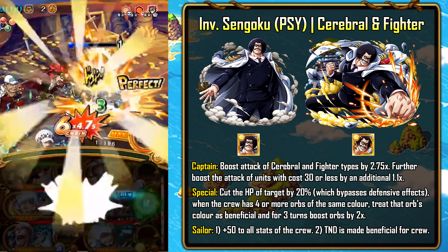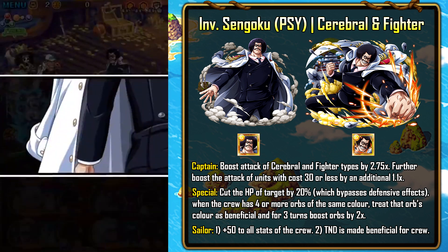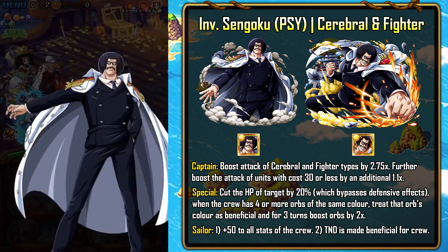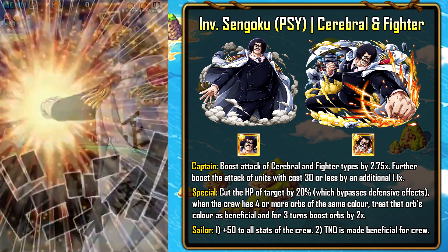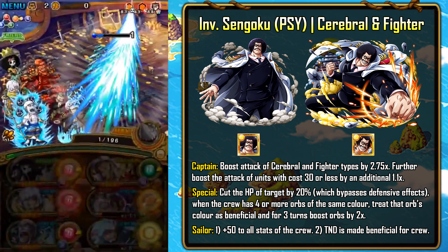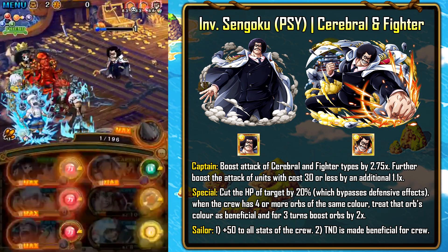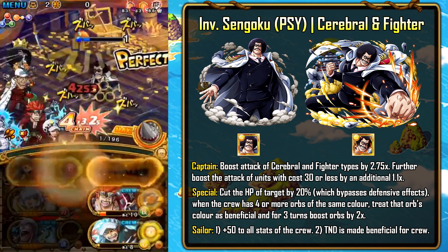You get to see the best special animation in the game — Young Sengoku. The startup looks quite cool, he's got a bit of swagger. But that has to be the lamest punch I have ever seen. We don't know exactly how much damage it does, but you can expect it probably does a ton — likely instantly kills you just like Invasion Garp does.